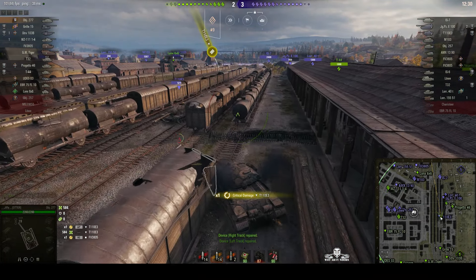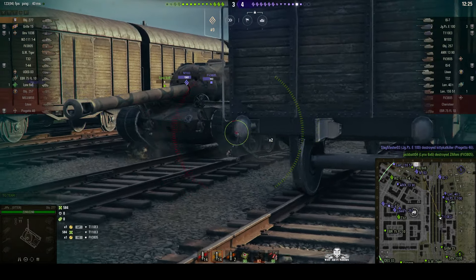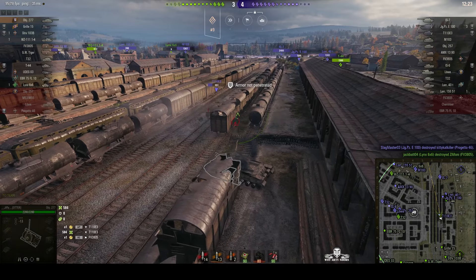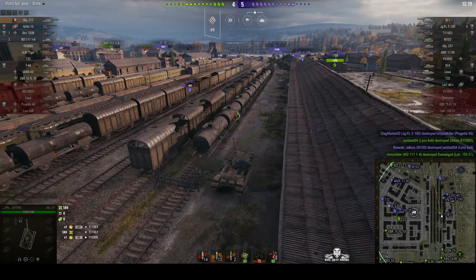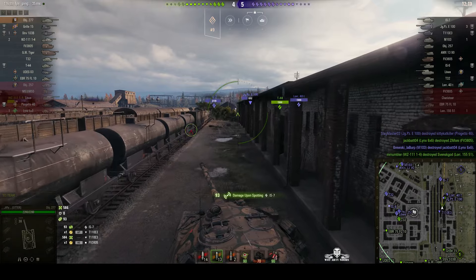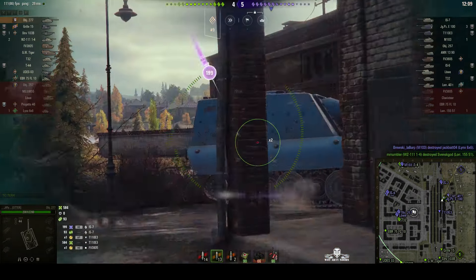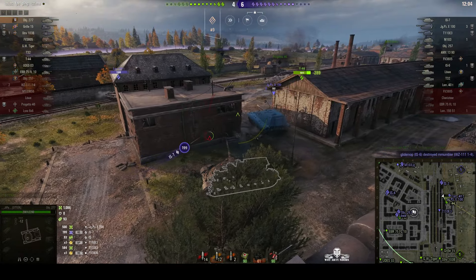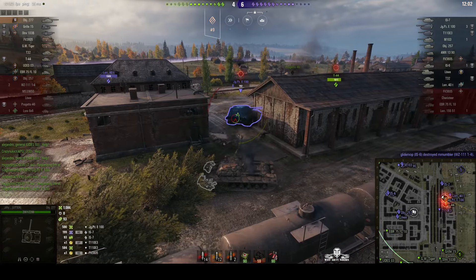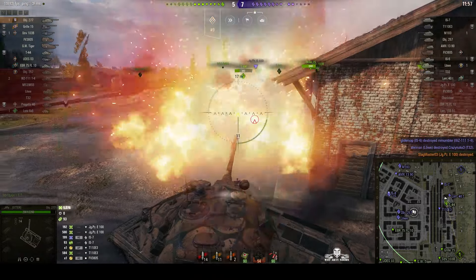We did get around in the tracks there, but he's got a long reload, so now we can go to work on his lower plate. He didn't get that one through — that was a heat round as well. We've decided to move up and engage the Jageru because he's low on health. There's an IS-7 — we can get him inside. Put one into the side of the Jageru, get behind him, and finish him off. He stays where he is — he's toast. And he's gone.